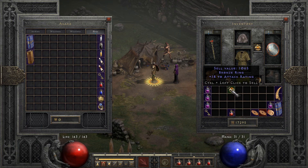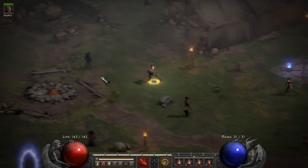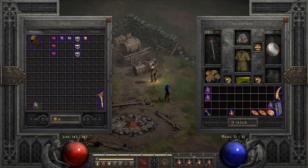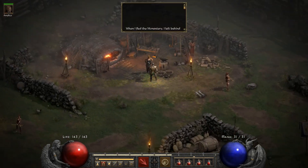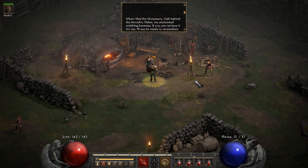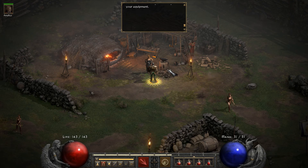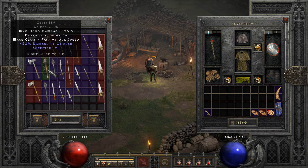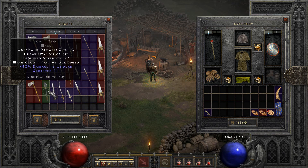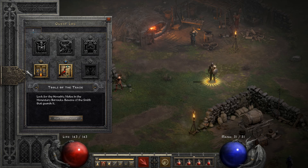Probably going to get rid of that ring slot item - am I going to go back to it? No, let's be honest. The next quest is the Horadric Malus, isn't it? I'll put these in the stash for now - not using them yet but later on I will be. 'When I fled the monastery I left behind the Horadric Malus, my enchanted smithing hammer. If you can retrieve it for me, I'll use its magic to strengthen your equipment.'